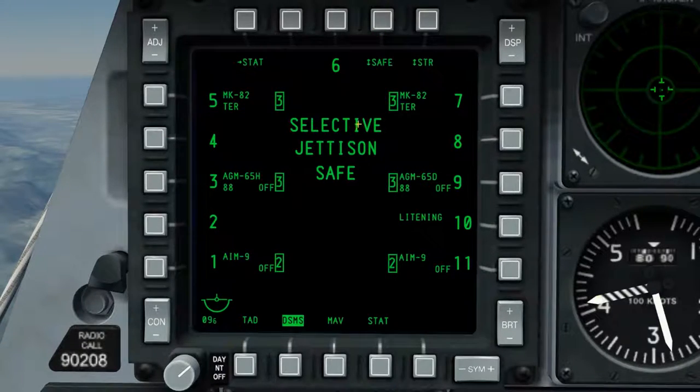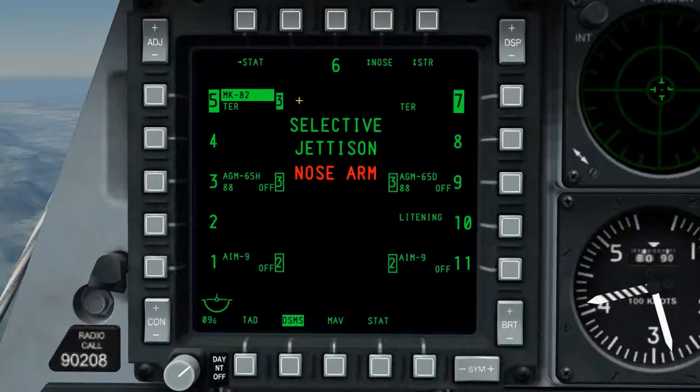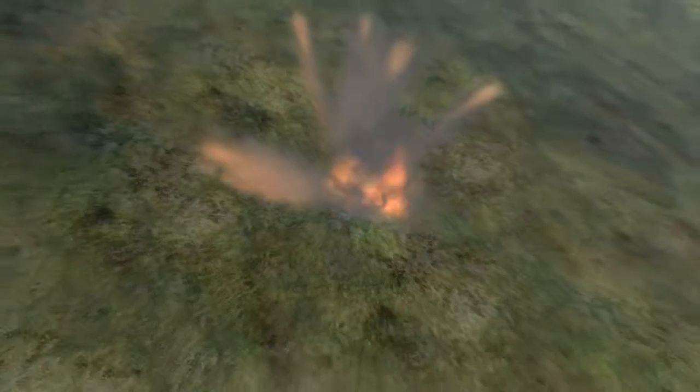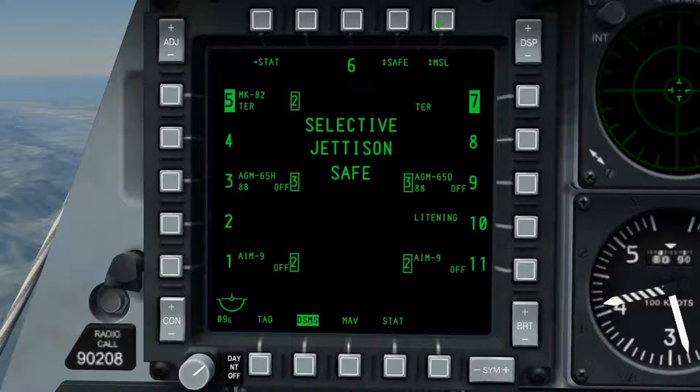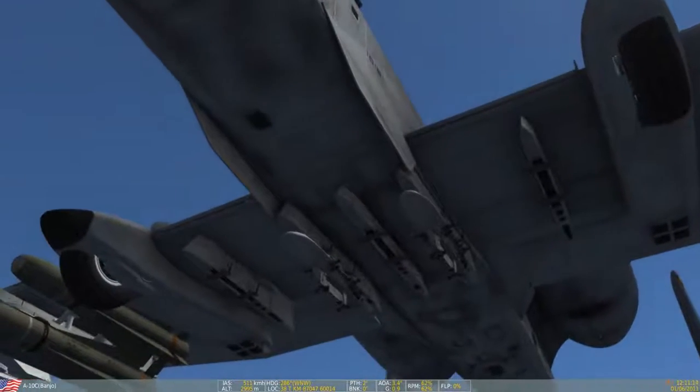With the missile control page covered, we'll move on to selective jettison, accessed via OSB4 from the status page. Through selective jettison, we can jettison any stores and/or racks. I'm carrying 6 Maverick and 6 Mark 82s. If I select stations 5 and 3, which have the Mark 82s, and hold down weapons release, it will ripple off the bombs in an unarmed state — as shown by 'safe' displayed under selective jettison. Selecting OSB4 allows me to change the arming option. There may be times you need to jettison an entire rack to reduce drag — for example if an engine is destroyed. Cycling to 'rack' on OSB5 allows rack jettison, and we can see the triple ejector racks on 5 and 7 jettisoned sequentially.